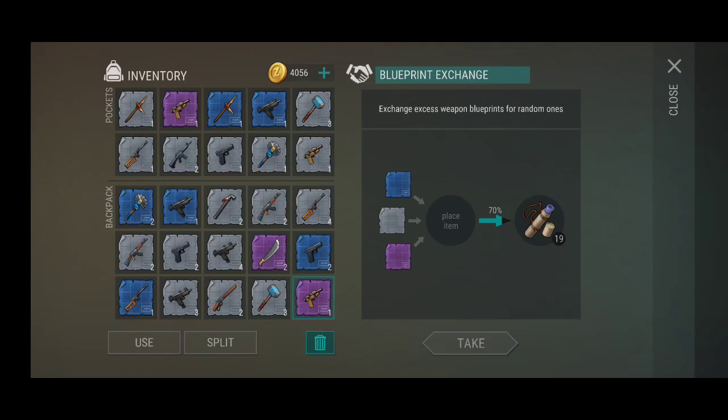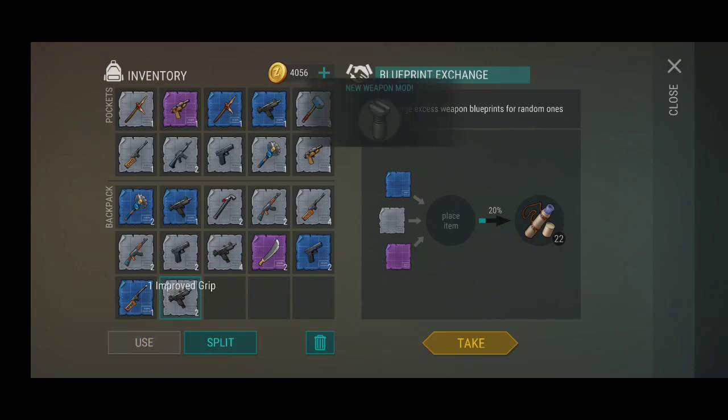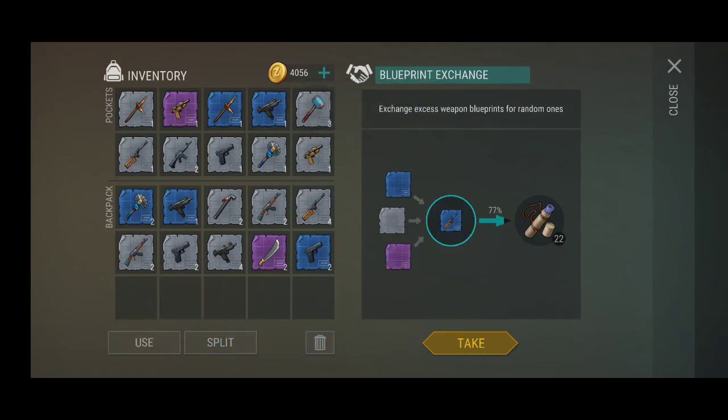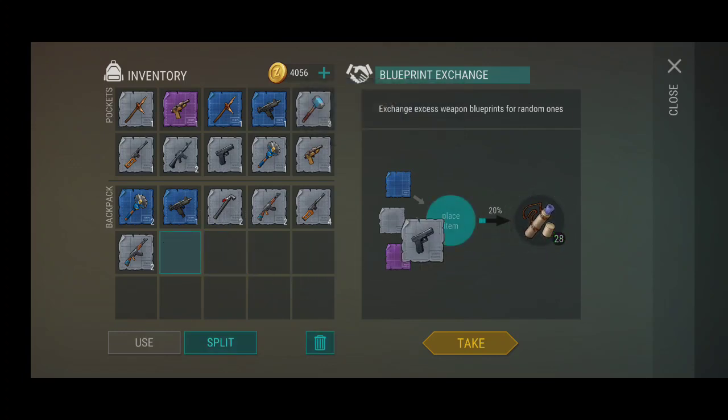So let's just see, we're going to go in like this instead. We also have these — keep on going, come on, this one, perfect. Improved grip and now we get a grip again — perfect. This one, okay, we've got something here as well. What is this — light stocks. So we've got four of these light stocks. It's so funny when we actually get these, we get a lot of them.